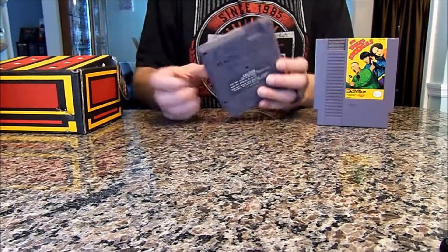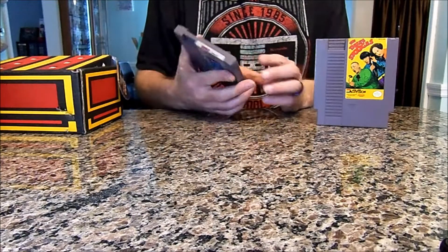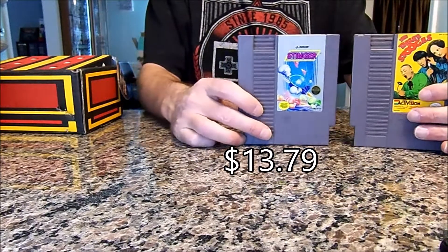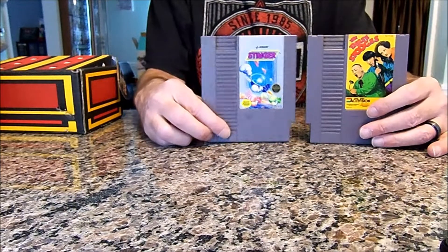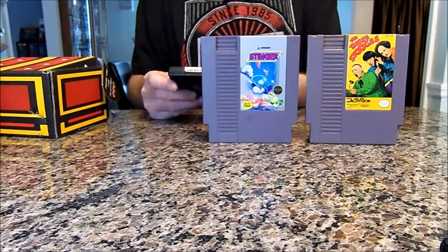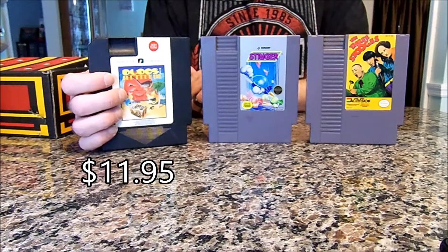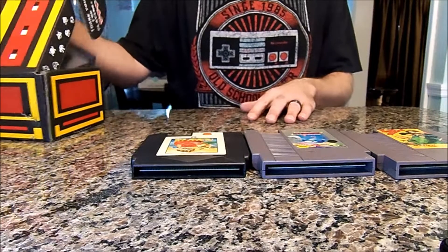Next up we have Stinger — there's a sticker on there I'll probably try to get off. There we have Stinger; that one doesn't want to stand up but there we go. Next up: Dudes with Attitude.